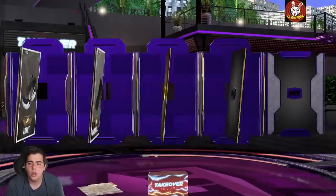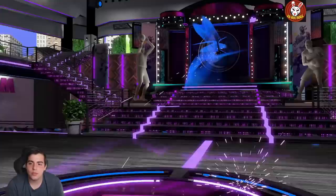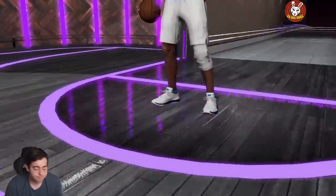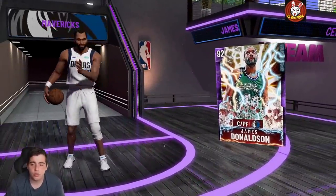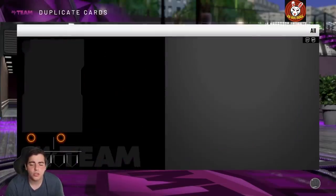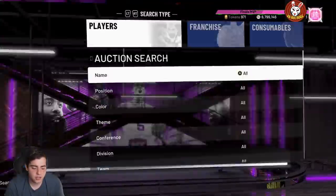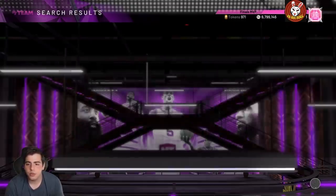We just got Giannis in the packs — I pulled about 500k in packs, don't pop these packs, they're bad. If you guys need MT, hit me up on Twitter. We have so much MT, we're trying to fish for AD, we're about 300 cards away. We're gonna go into some MT methods, some sick filters for you guys — the market has crashed. If you want to buy your team now, go ahead, it's a great idea.